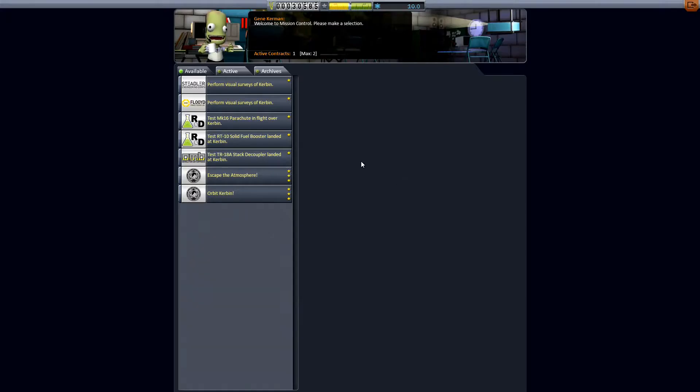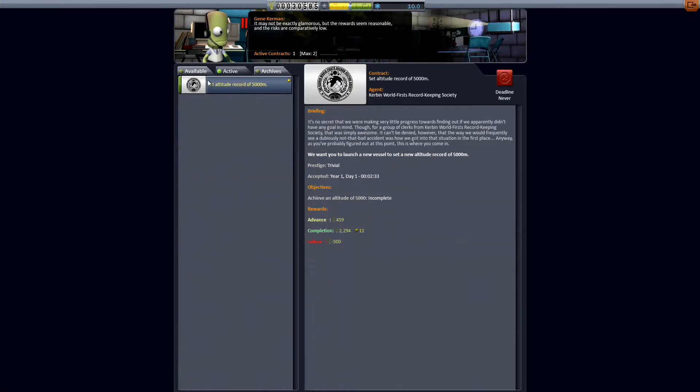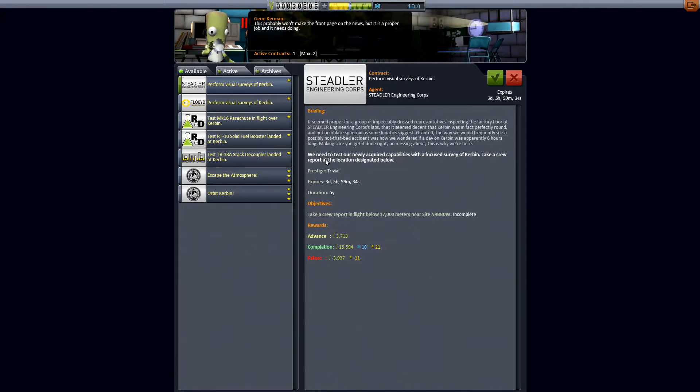Now let's check on those contracts again. We still need that altitude record. Visual surveys of Kerbin — it seemed proper for a group of impeccably dressed representatives inspecting the factory floor at Stedler Engineering Corps' labs that Kerbin was in fact perfectly round, and not an oblate spheroid as some lunatics suggest. We wondered if a day on Kerbin was apparently six hours long.